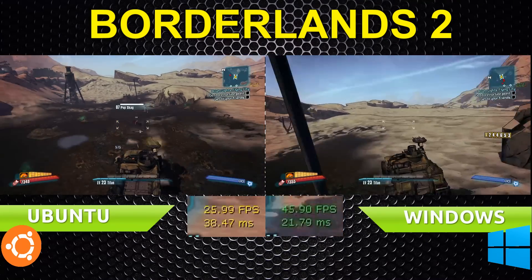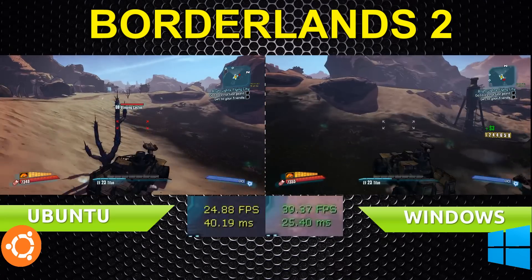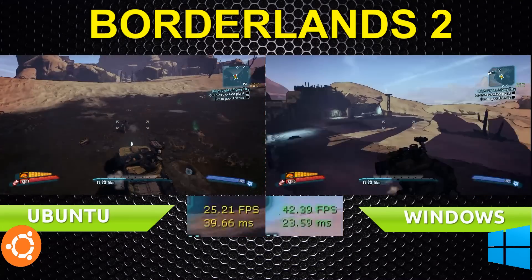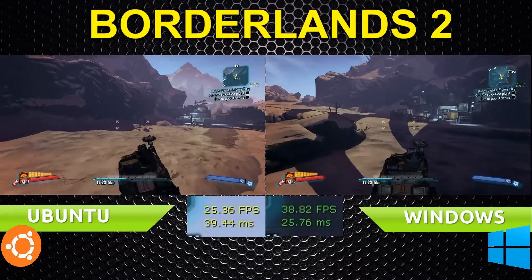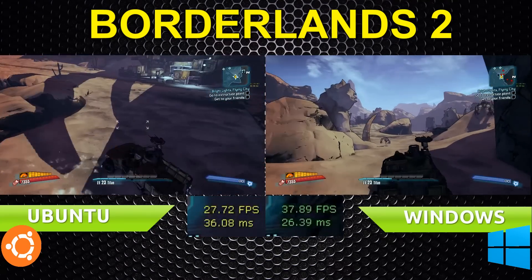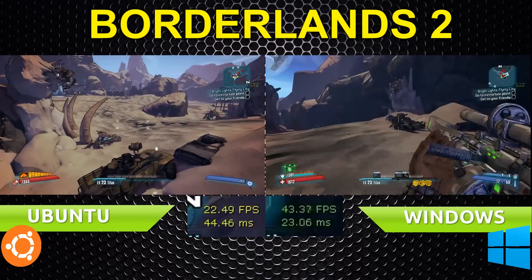The fact that this is a relatively new game and that it can run at all is amazing to me. But it could definitely do with performance improvements on the Crossover side. A 20 frames difference is pretty painful, to say the least, since this is a GTX 680. However, the Windows version also underperformed quite severely — I expected higher frames per second from the 680. This is the original version of the game, in case you were wondering, running through Steam in both cases.